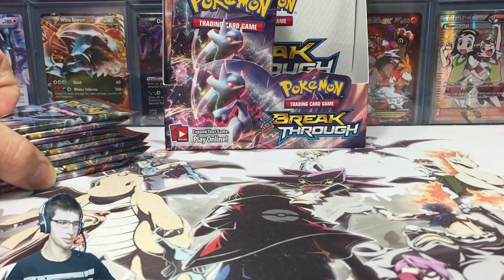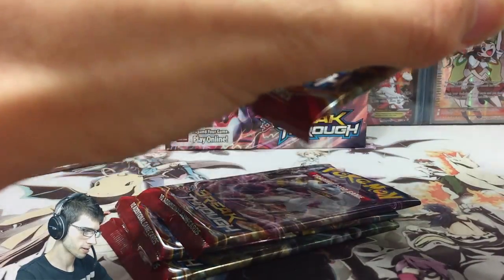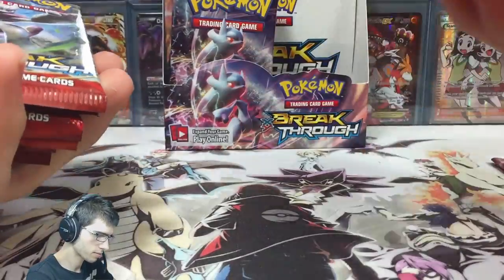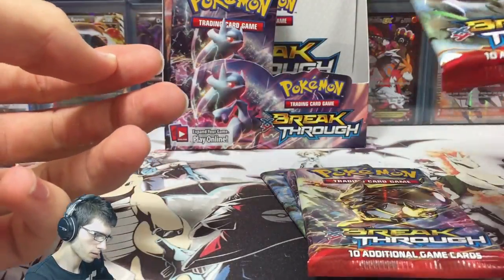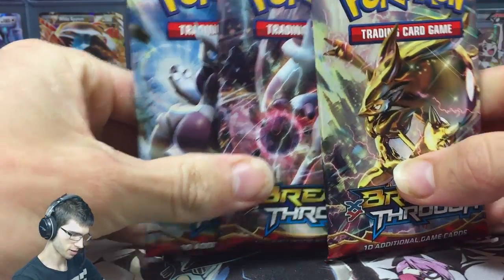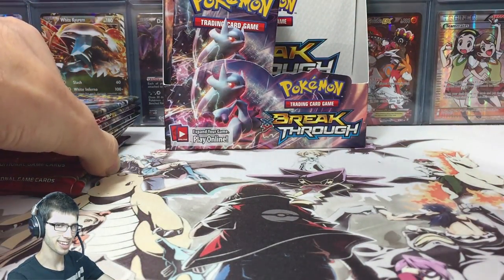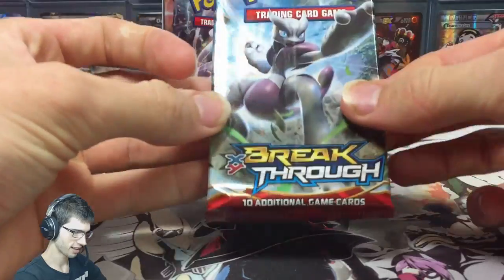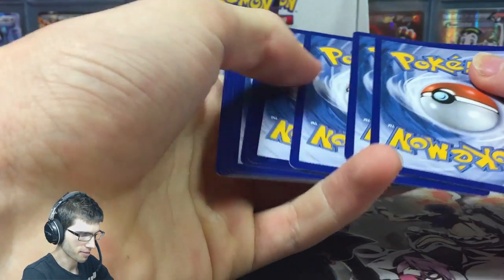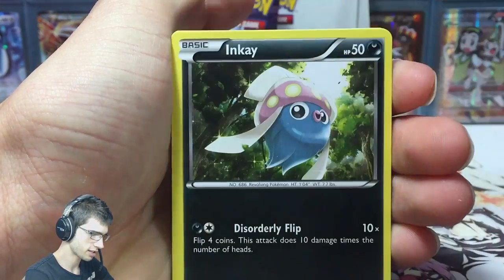Now we're going to crack into 9 packs. I'm going to trim the tops off these guys. Alright, and we're back. I've done my pack picks - I've got these 3 guys here as my pack picks for this part. We've got one of each kind of pack out except Houndoom. We're going to get into these 6 that I think don't have anything - going off feeling and thickness. We're trying out a theory of what you can do when you go to the shops to try and pick a pack with the goods.